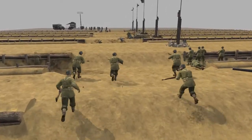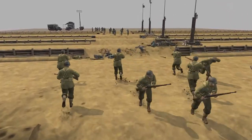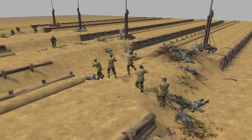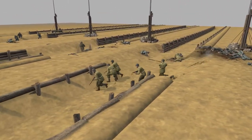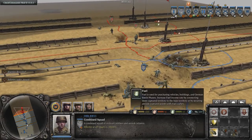The combined squad is a combination between riflemen and assault troops, carrying two Thompson submachine guns and three Garand rifles. The other armies will get around the same combination.